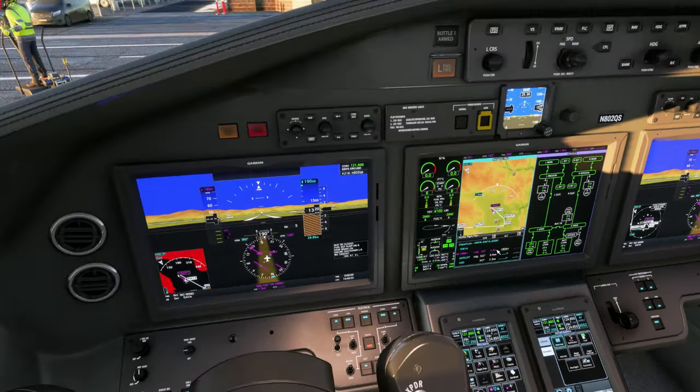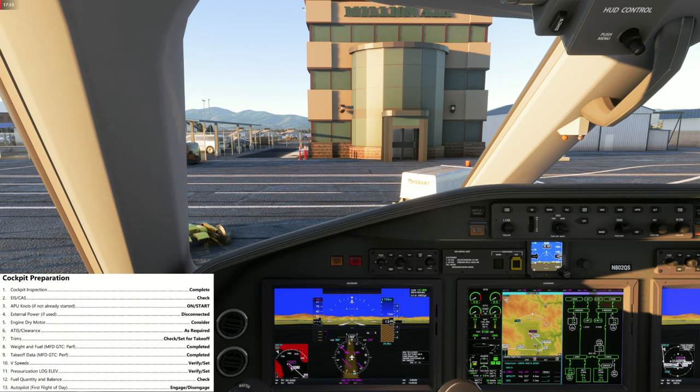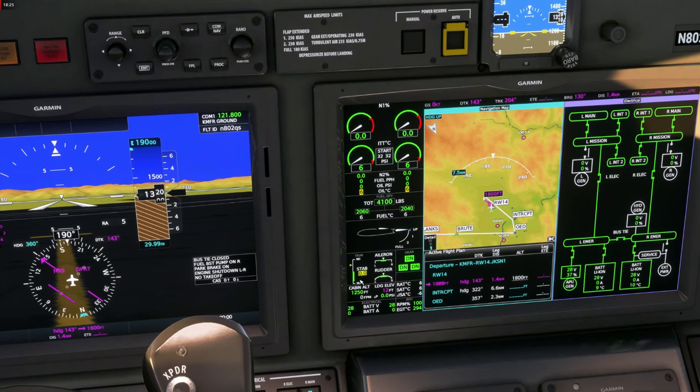Let's quickly go through the cockpit inspection checklist: standby power on, emergency lights armed, landing gear down, batteries on, external power source now the APU, lights checked. Cockpit preparation can now be performed: inspection completed, EICAS and CAS checked, APU running, ATIS has been listened to. Now we set the trims for takeoff — the trim indicator and the aircraft checklist chart tell us that for our center of gravity of approximately 26.5, we need a trim setting of negative 5.5.